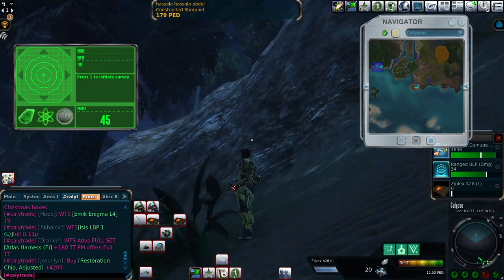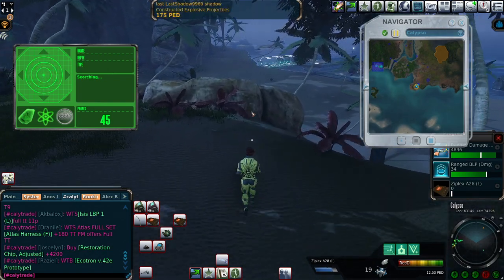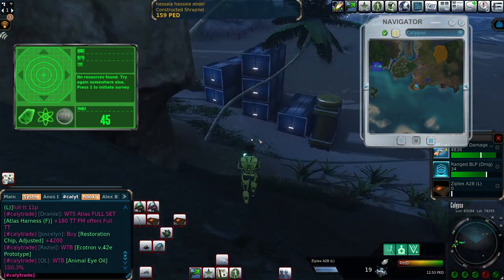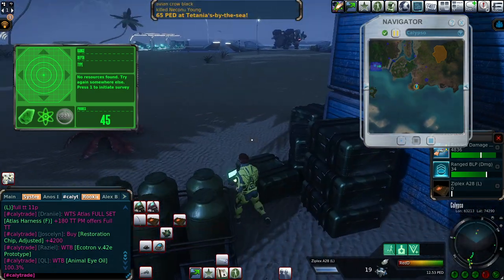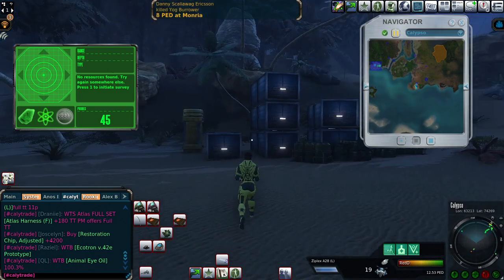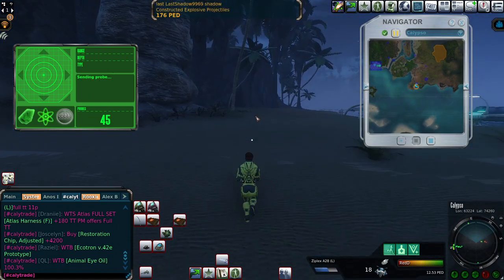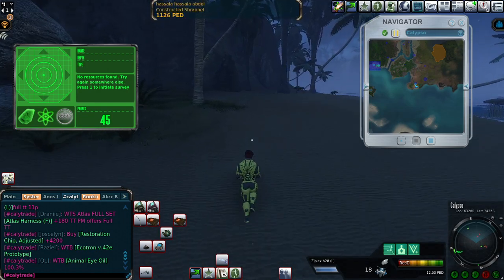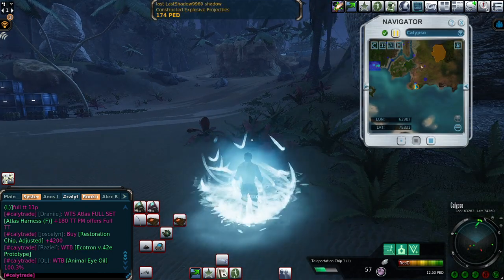That's the first drop. I really would like to get another positive run here. First drop was nothing, just over there on a very obvious place. Drop here — nothing. My curiosity was depleted with the second nothing, so I'm gonna use the teleportation chip.